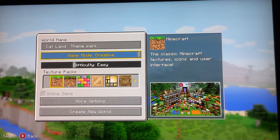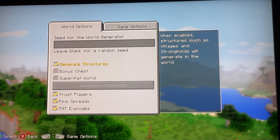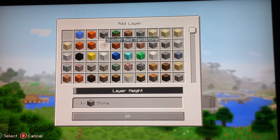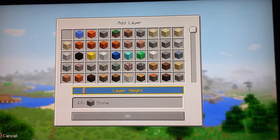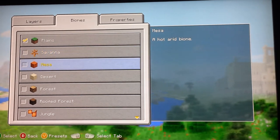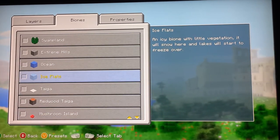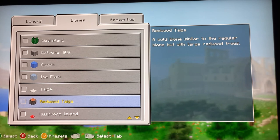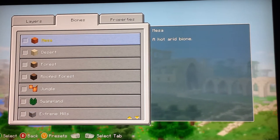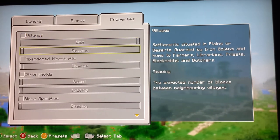So yeah, I'm gonna do it in creative, super flat world. I'm gonna customise it so it's like stone, because it might look a little weird. Let's do it in a different biome, let's do it here. I kinda like the Mesa biome, so yeah, I'm gonna do that.